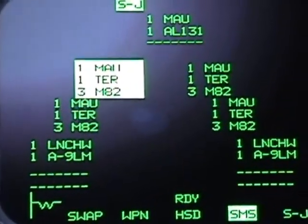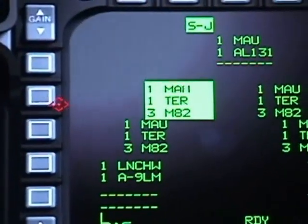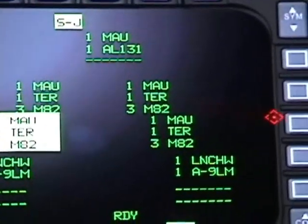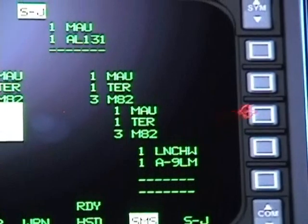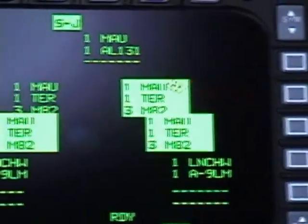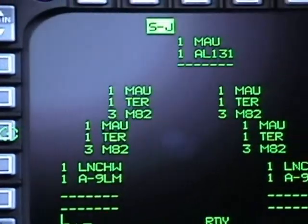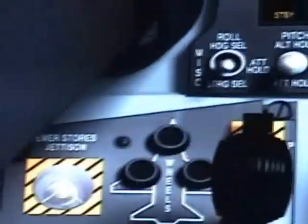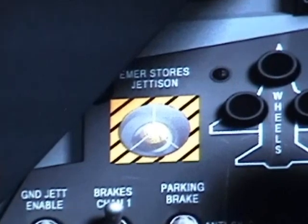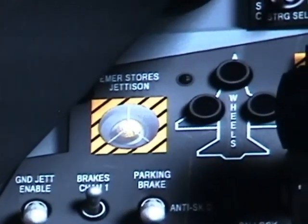To release them, you just hold on to your pickle button or spacebar. You'll do the same with any other weapon you have — air-to-air or air-to-ground. You can release anything or everything at the same time, or just hit your master jettison switch, which will jettison all the stores as soon as you press and hold it.